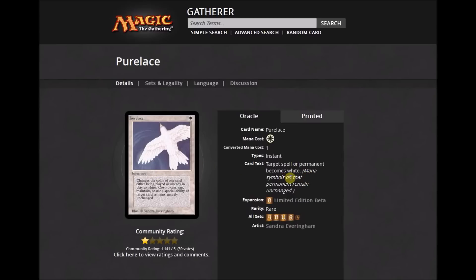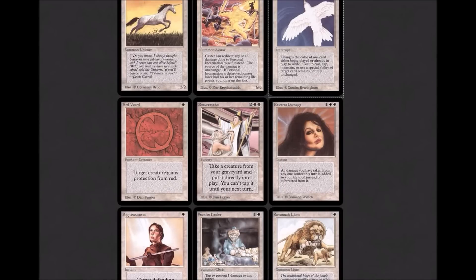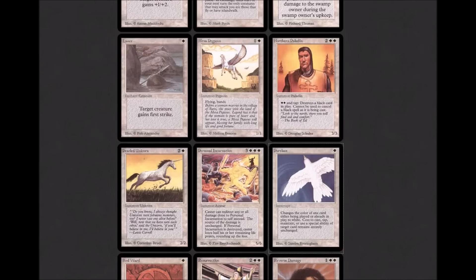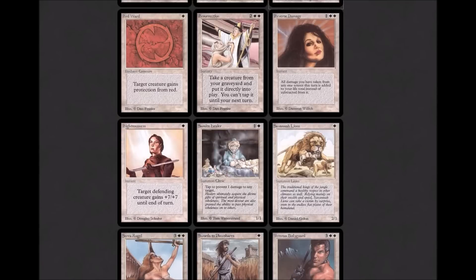Red Ward is part of the ward cycle. Resurrection — white had a little bit of graveyard recursion in the beginning of the game, which it doesn't really have anymore. Two colorless, two white: 'Take a creature from your graveyard and put it directly into play. You can't tap it until your next turn.' Simplified, it's now 'Return target creature from your graveyard to the battlefield.' Reverse Damage: 'The next time a source of your choice would deal damage to you this turn, prevent that damage. You gain life equal to the damage prevented.' That's a pretty decent rare.